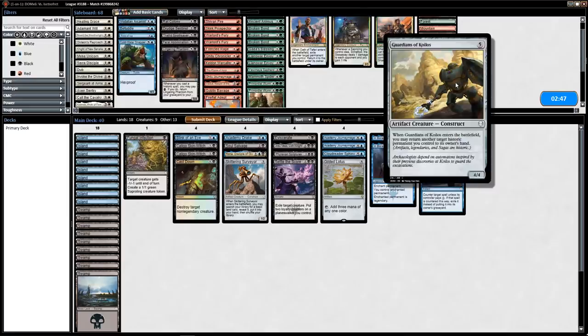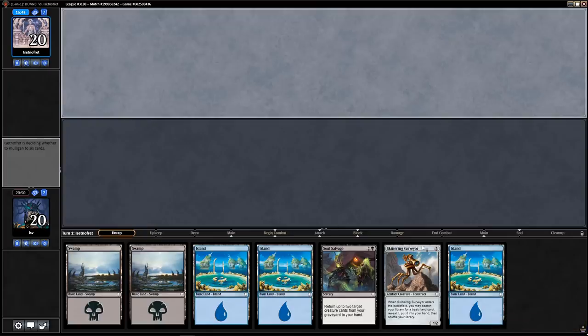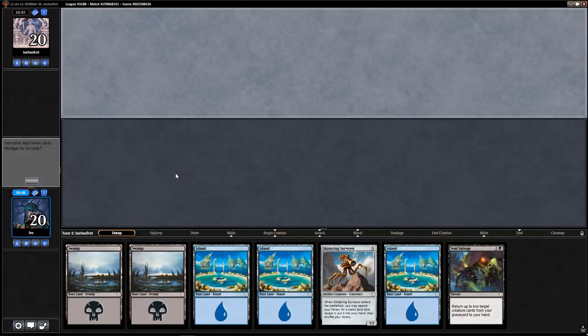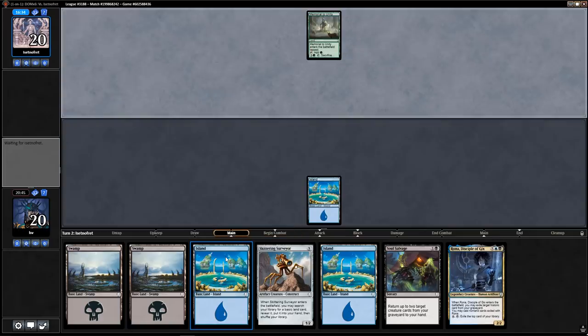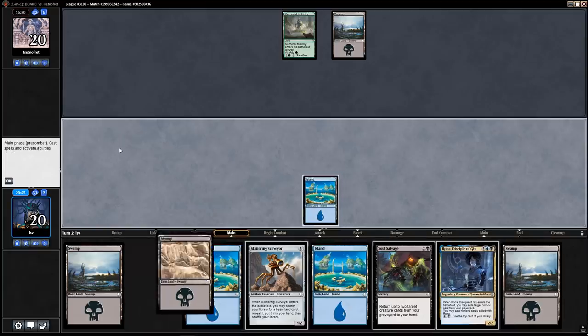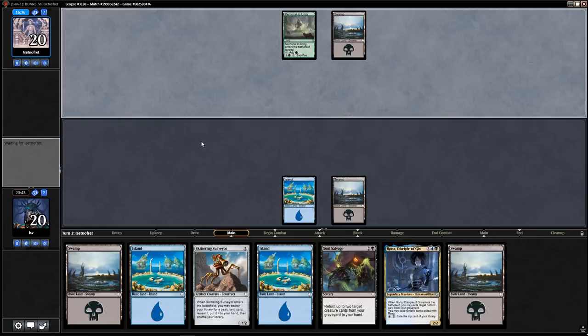I don't think I want Guardians of Koilos. Lingering Phantom — nah, all seems fine. Time for game two. I'm going to run this hand — it's a little flooded I won't lie. This card looks at the top five and puts a creature — ooh, Rona. Rona's not exactly a turn-three play but she's a way to impact the board, and if I trade off or chump with Skittering Surveyor and play Rona off Skittering Surveyor that's already pretty good.